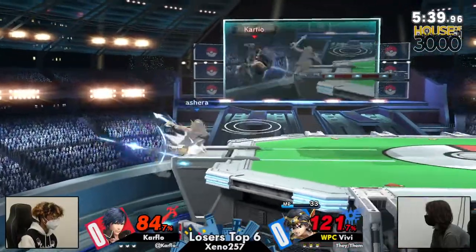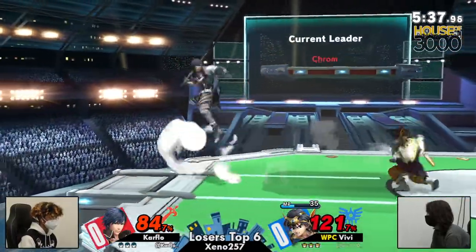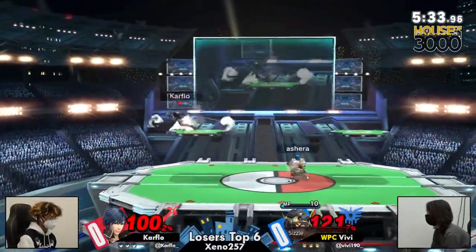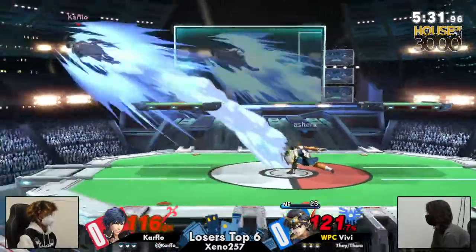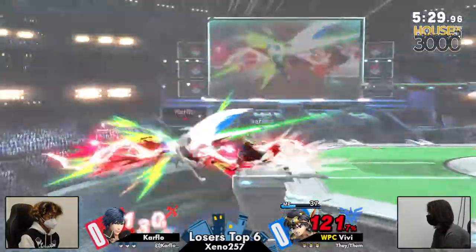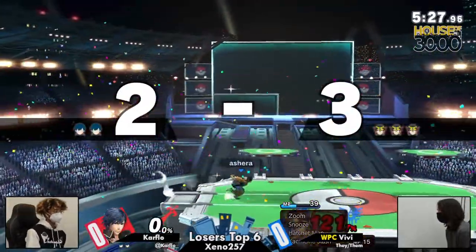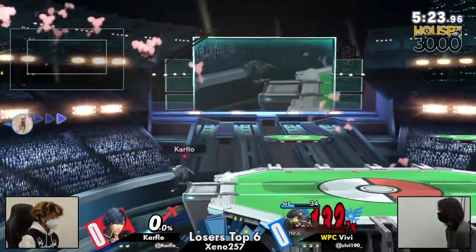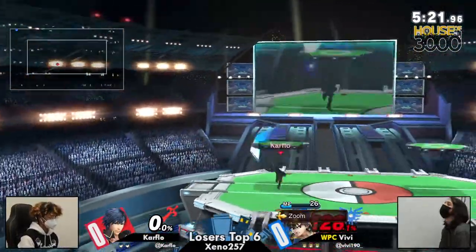I think the biggest thing VV might actually be able to use is — Carflow's approach is almost always jumping. And we can actually aim Zapple so that you're jumping in as you're doing Zapple. That might actually keep Carflow more consistent with that. But that F-Tilt, boom — slide in, do it again. A little bit of heal at 11% and zoom gets to zoom.